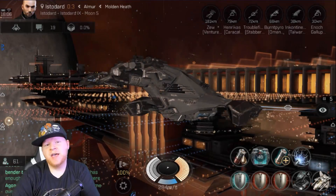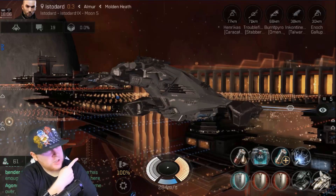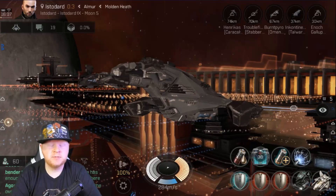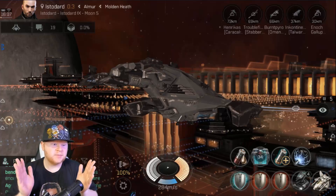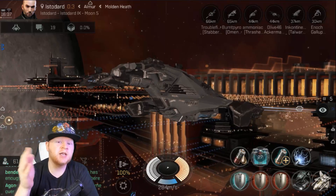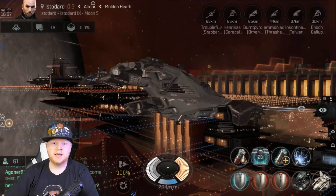Hey everybody, welcome back to the Eve Echoes University video where today we're going to talk about tanking. Whether you're using the Moa, a Stabber, or any other type of ship, tanking is a pretty basic concept. We're going to compare the different types, different modules you can run, fittings, and prices — because honestly they get a little bit pricey for those of you who aren't earning like 400 million ISK. These can work whether you're doing ratting in low sec, null sec, or wherever, and we'll talk about the pros and cons of each.